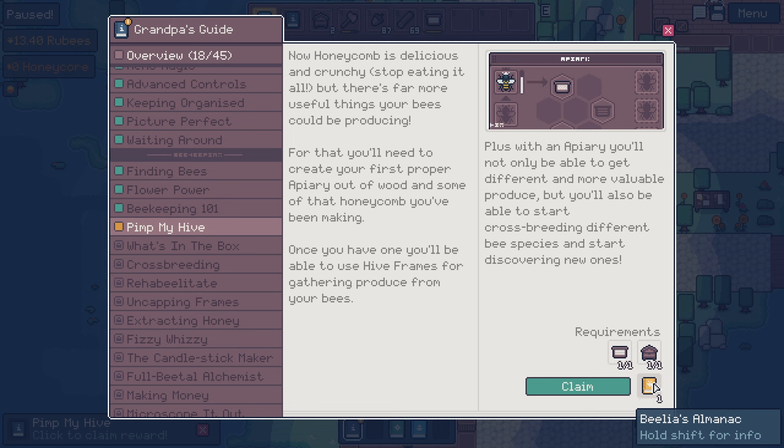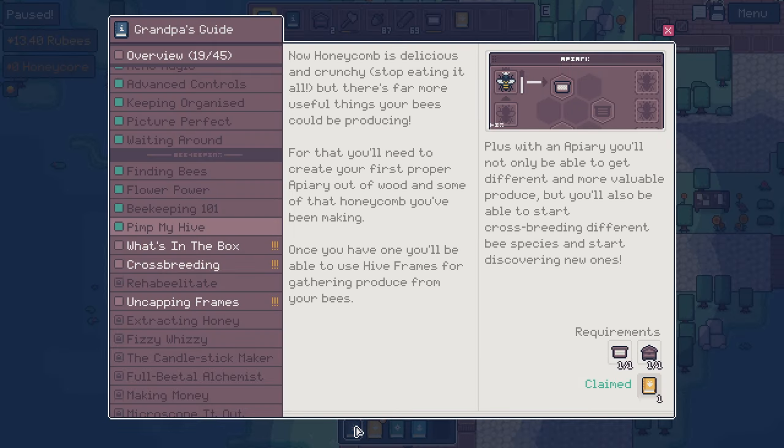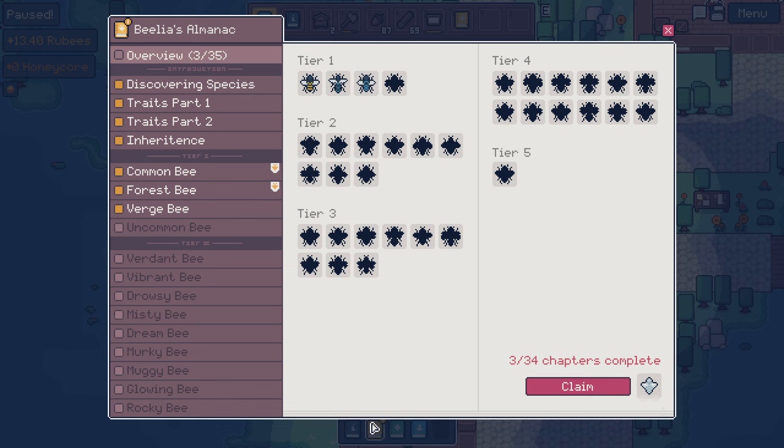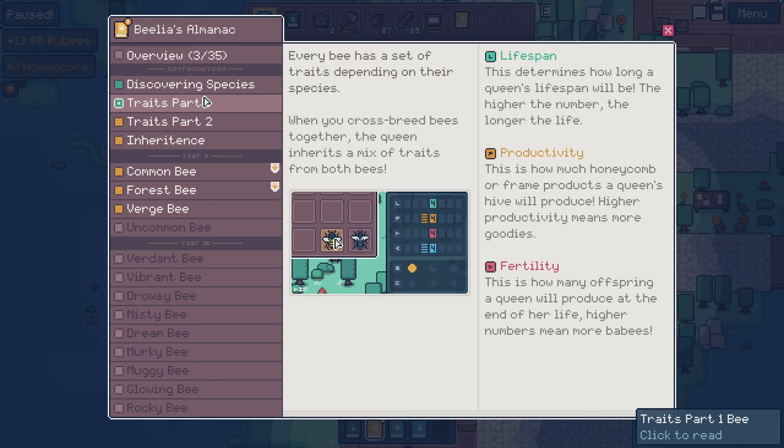And we should get Belia's Almanac. Oh my god, there's five tiers of bees. Discovering species: a new species can be discovered by crossbreeding different species. Hybrid queens have a chance to produce hybrid offspring, which have a chance to mutate into an entirely new species. You can use a predictor to see the potential offspring of a queen. This book will also give you hints on what species can be combined. You could probably ask Benjamin for help too - he might be grumpy, but he does know his stuff. Every bee has a set of traits depending on their species. When you crossbreed bees together, the queen inherits a mix of traits from both bees.